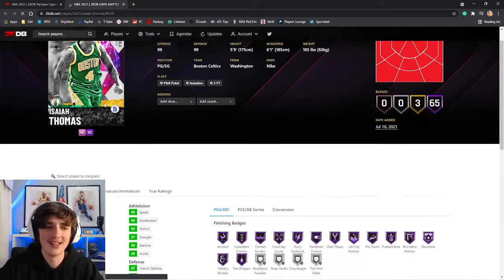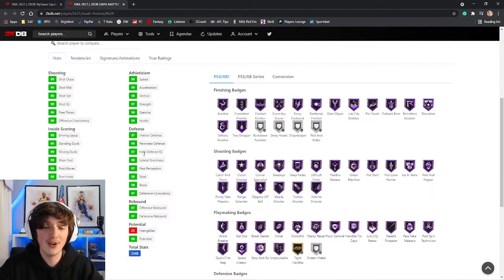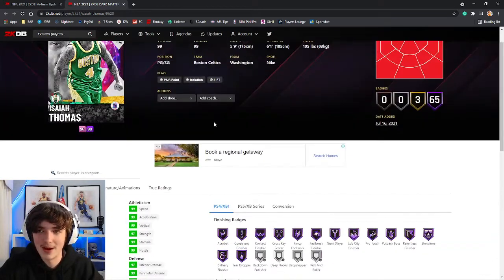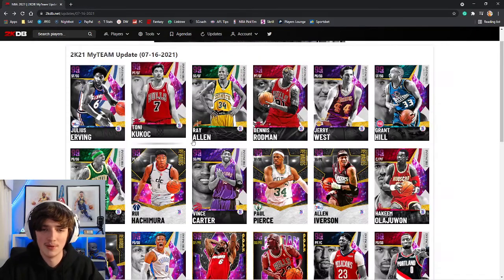Now this is the level one reward for this season: Isaiah Thomas, 99 across the board. 97 interior defense for Mr. 5'9". But at the end of the day he is 5'9" and there's nothing else to really say about him. 65 Hall of Fame badges. A brilliant free card to pick up if you're new to the game.